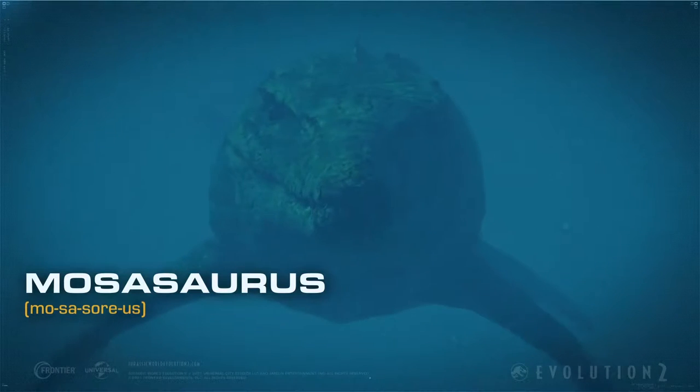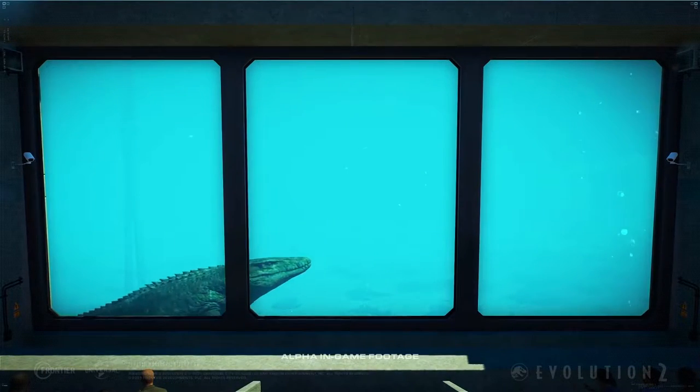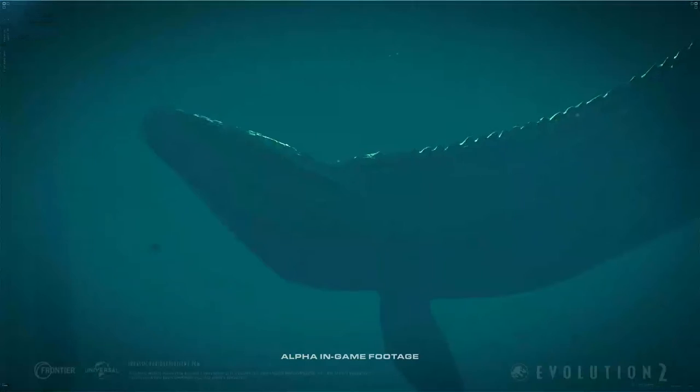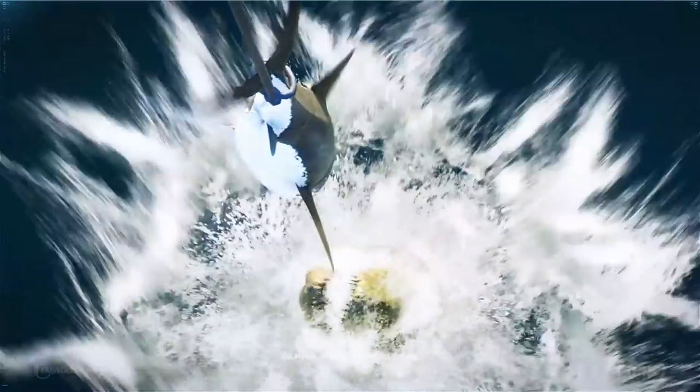The Mosasaurus hunts near the surface of the water, utilizing the power of a large paddle-like tail to quickly propel itself, unleashing a sudden attack to fatally incapacitate anything it could sink its teeth into.